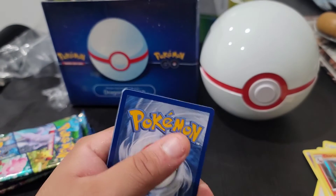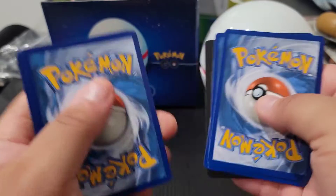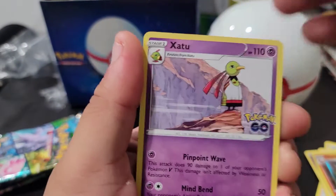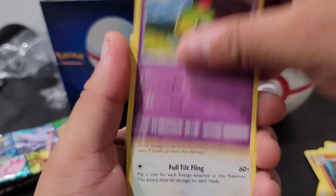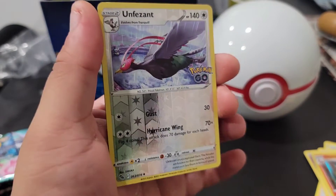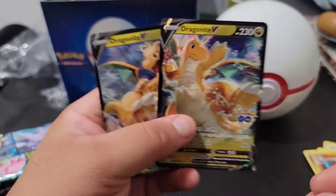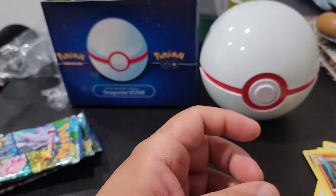Code card here — hopefully we get something good. That V-Star Mewtwo looks like it's the peak of the box besides the promo cards. Pack five: Cameroupe, Tranquill, Luvdisc, Nidoran, Aipom, Slowpoke, reverse holo Pheasant — and we have a Dragonite V! Another iteration of the Dragonite — that's fitting, that's pretty cool.